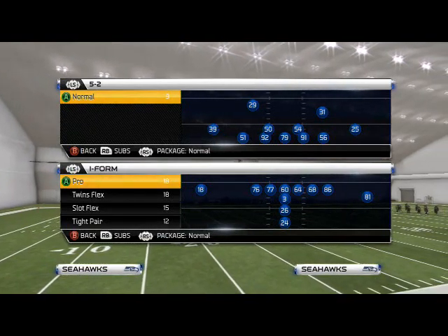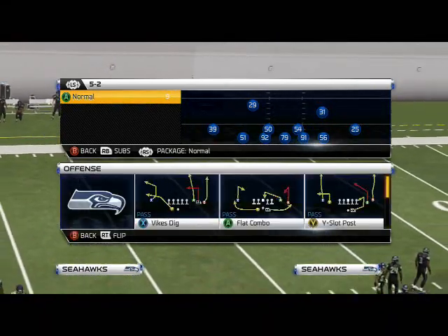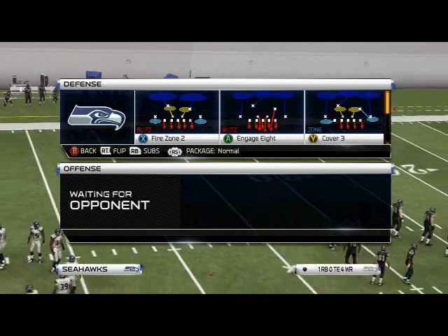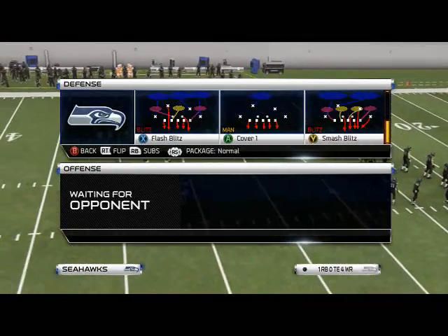What's up gamers — in today's Blitz of the Day we're going to focus on how to get right edge pressure out of the 5-2 defense, or the 5-2 normal defense, and we're going to focus on the play we're going to use to get this right edge pressure.